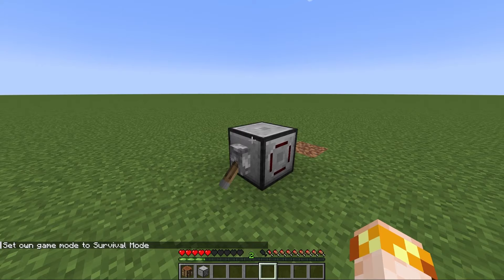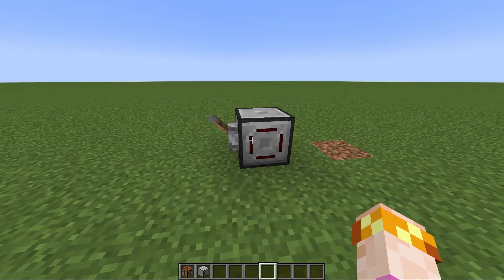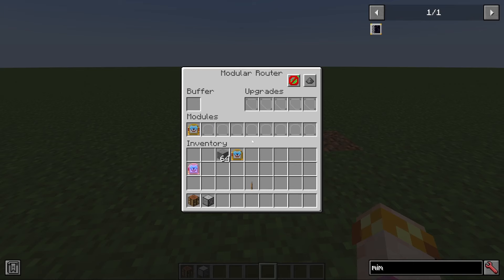The fake blocks will never drop anything when you break them, but you can use these for a variety of decorational reasons — probably the best use would be to create a really fancy door out of something expensive that you just don't have.